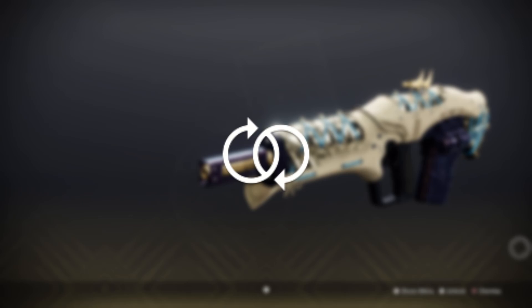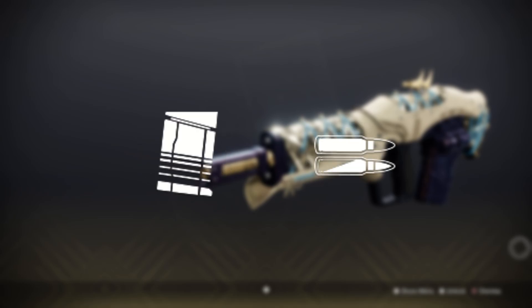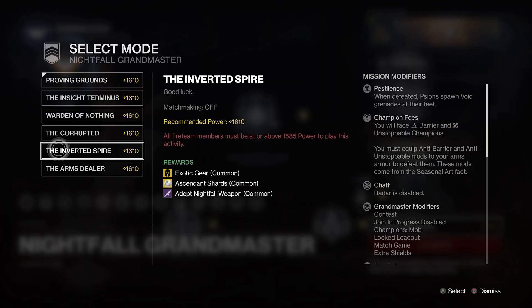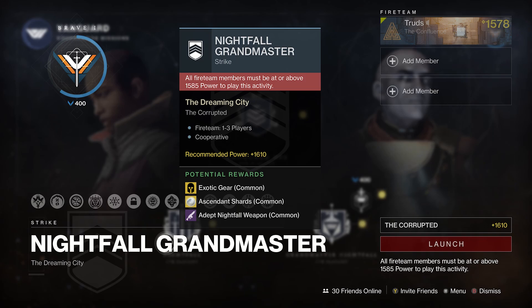Perpetual Motion is also in for a shout to boost stability, handling, and reload speed, which could be an excellent pick alongside Kill Clip, especially in PvP. Keep an eye out for Under Pressure and High Impact Reserves too. Remember to use the GM node for some easy GM completions, otherwise stick it to Sadia in the Dreaming City.